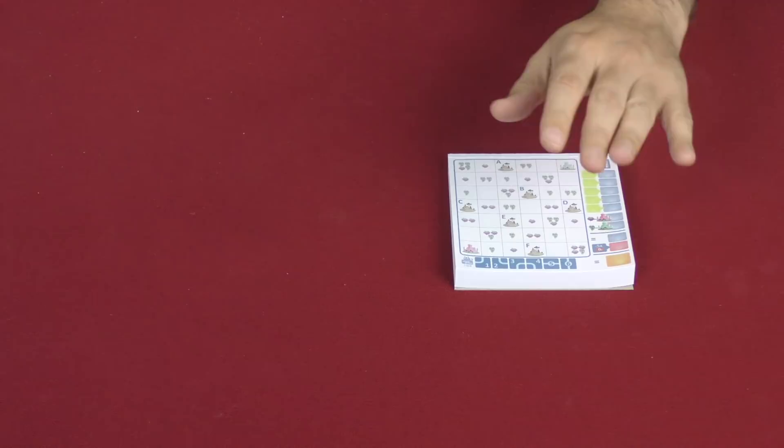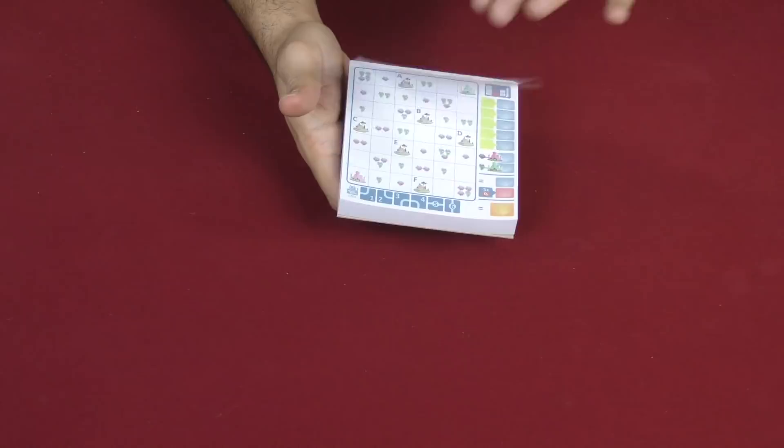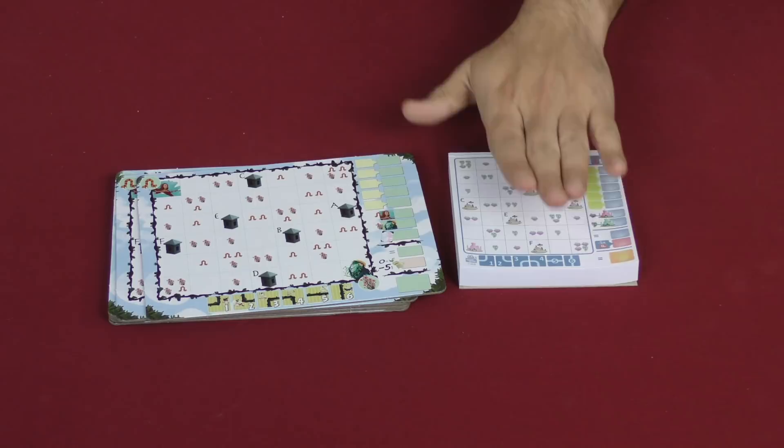Let's start with the biggest change — perhaps after the re-theme — and that is that Kokoro does not come with any paper. It does not have the paper pad that Avenue had with the different sheets you'd give one to each player. Instead, it comes with these dry erase boards, and they come with dry erase markers.